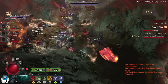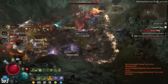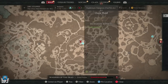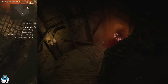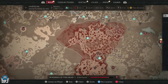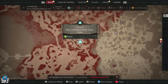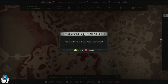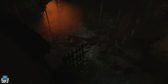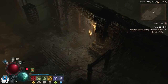You can still farm nightmare dungeons — I posted a video on this yesterday. It's relatively straightforward: you simply activate the nightmare sigil from your inventory for whichever dungeon you want to farm, go to that nightmare dungeon and enter it, then simply leave it. I'll put the steps on screen. Then you want to go to any other dungeon — I truly recommend Ironhold, located right here — because to reset that nightmare dungeon we have to complete the first objective in another dungeon.